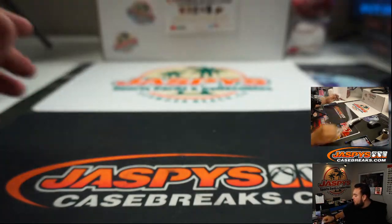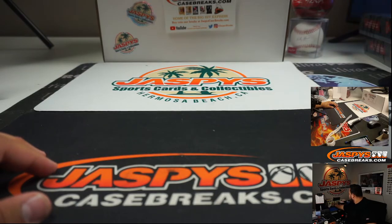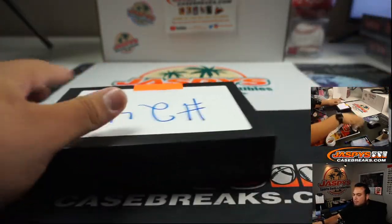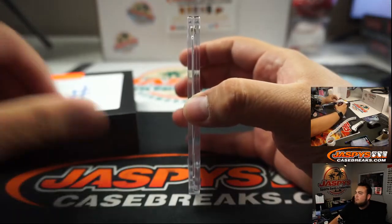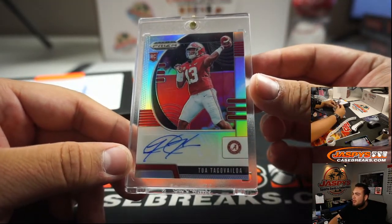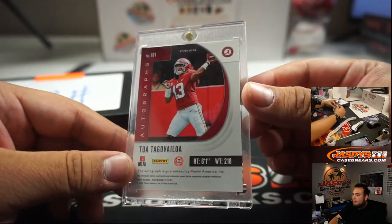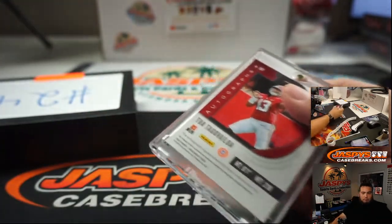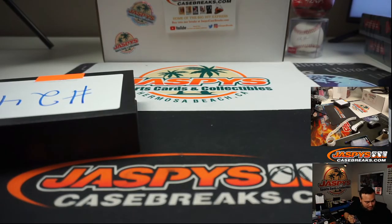Zach G, box 24. We have a Tua Tagovailoa Prism Rookie Autograph. I guess if you got this from an optic blaster it would have hurt a little bit more if it was bought straight up. But really, that would only be like 55 bucks — that's a great looking $55 card though.